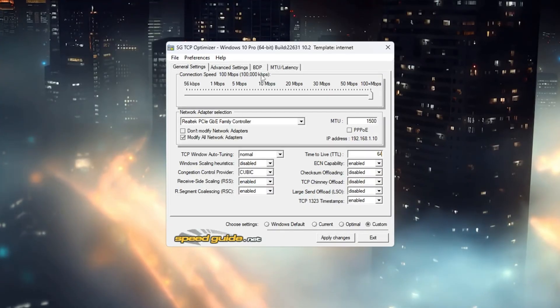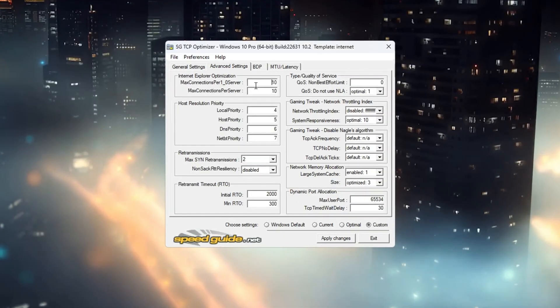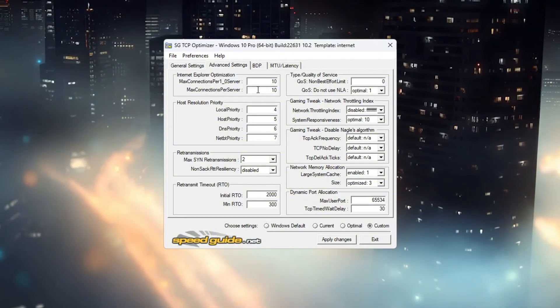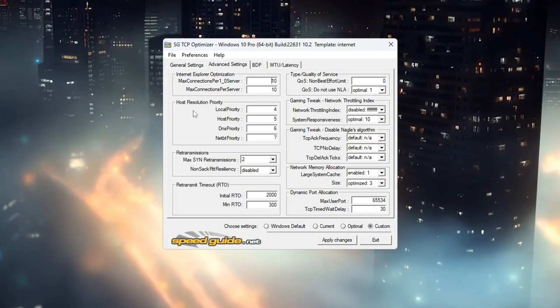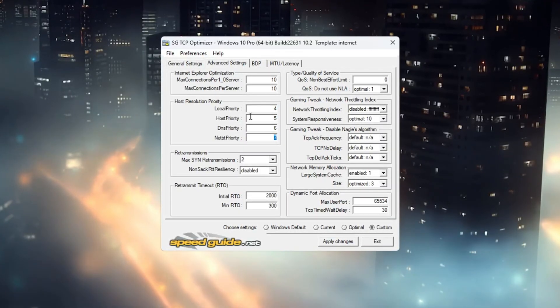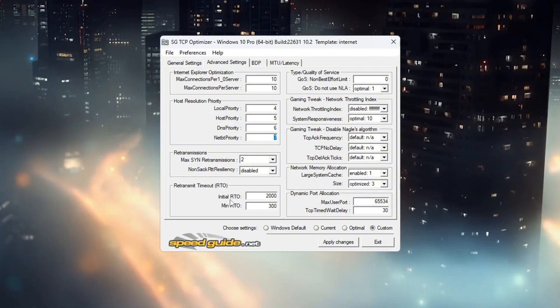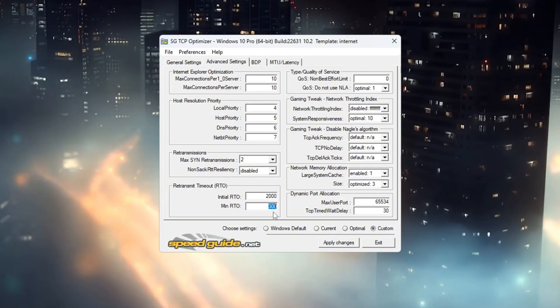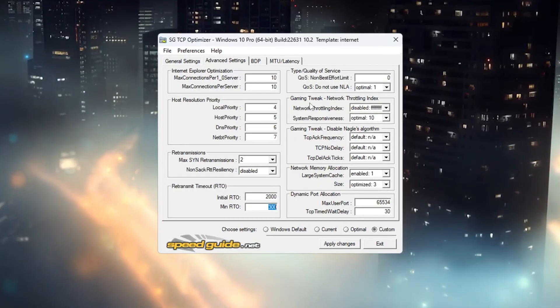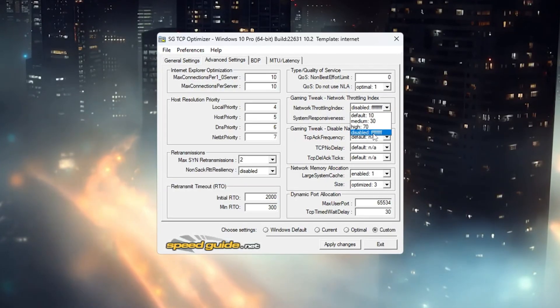Now click the Advanced Settings tab. In this tab, adjust the following settings: set Internet Explorer optimization to 10 connections per server. For host resolution priority, enter these values in this order: 4, 5, 6, 7. In retransmission settings, set RTO Max to 2000 and RTO Min to 300. In the Network Throttling Index, set System Responsiveness to Gaming.